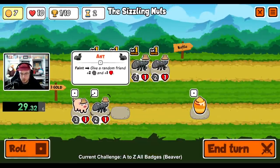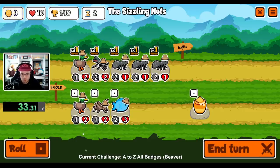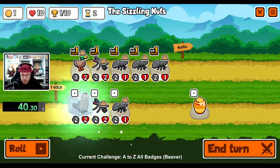Today's animal is the beaver. The beaver is a tier 1 unit that when sold will give 1 health to 2 random units. This ability is basically useless for this goal since I will not be selling any beavers. Luckily though, the beaver is tier 1, so hopefully I can get a decent amount of them at the beginning to start buffing it up.